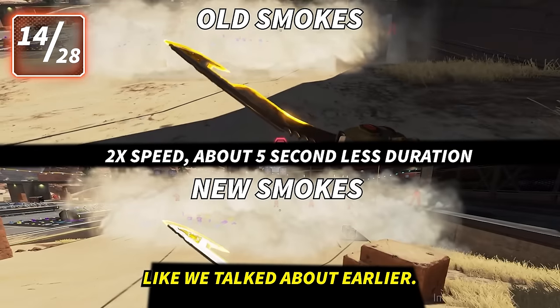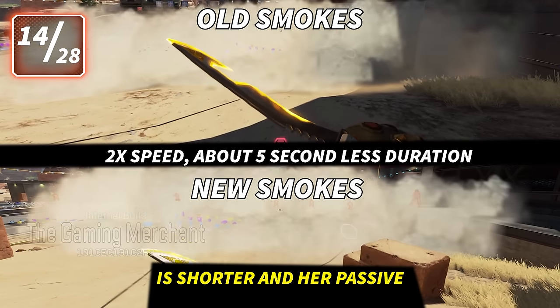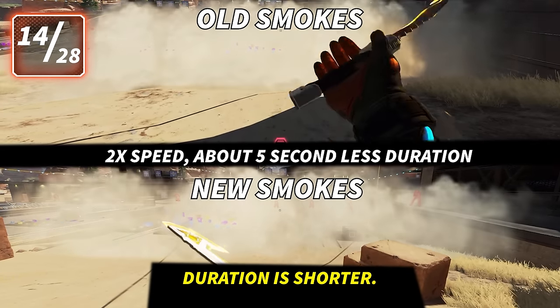Bangalore got nerfed too. Smokes are about five seconds shorter, the ult missile slowing effect is shorter, and her passive duration is shorter.